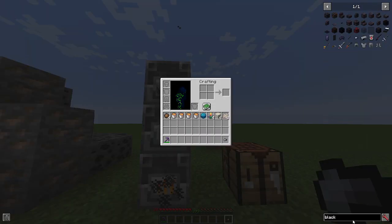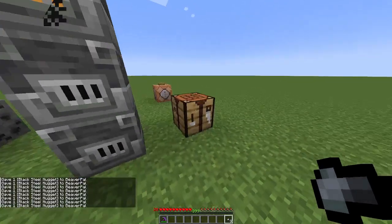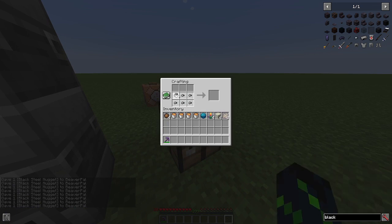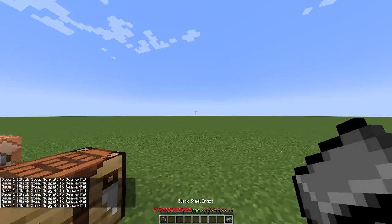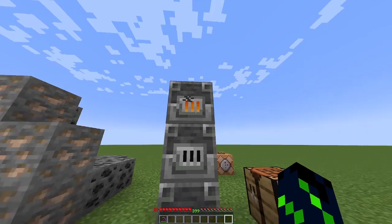Let's get eight more, and we have nine — nine black steel nuggets. That makes one ingot, one black steel ingot. Smelt that into a black steel ingot.